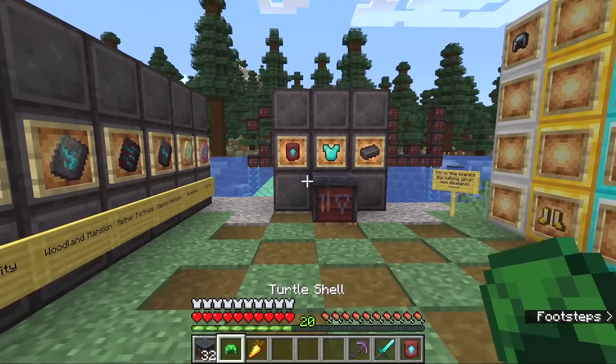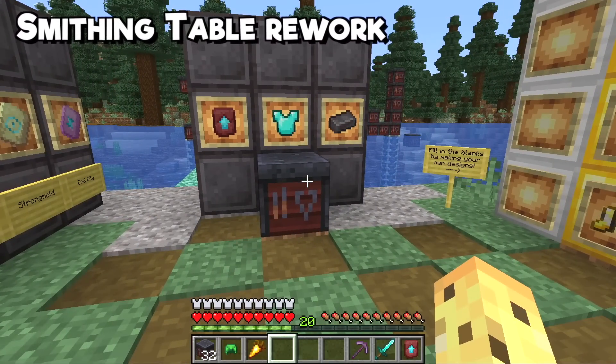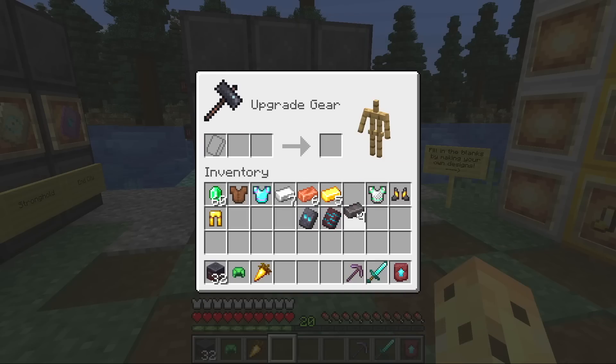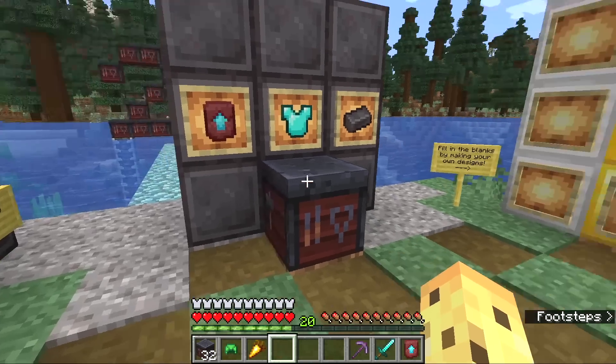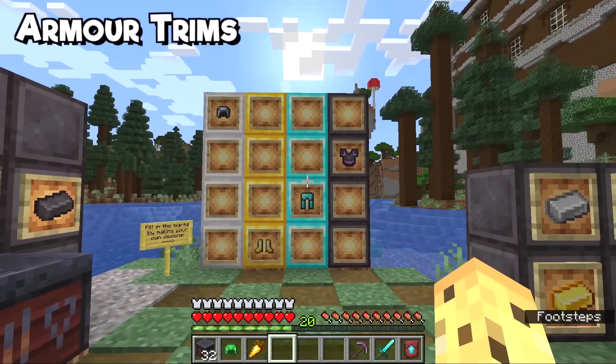This is a really interesting update because it's changed the smithing table, which used to just be how you upgraded to netherite. You'd throw your diamond sword in there plus your netherite ingot and make yourself a brand new netherite sword, but that doesn't work anymore. As you can see, it literally will not let me do that, because there is now a brand new item required for that.